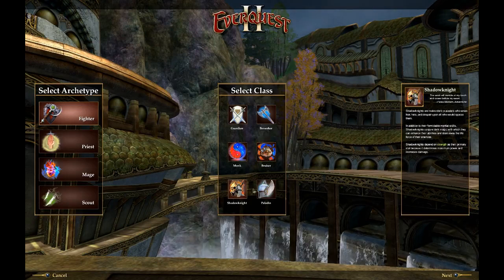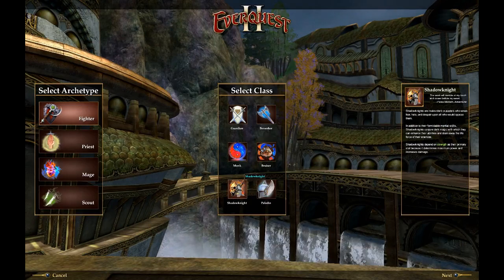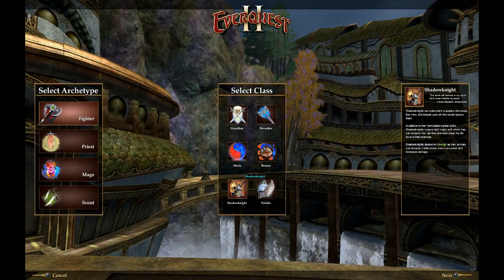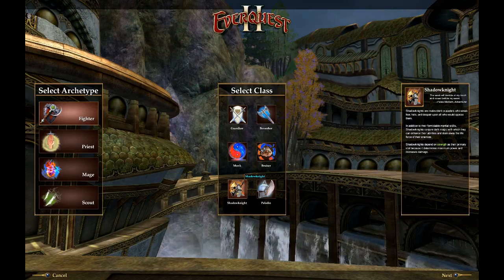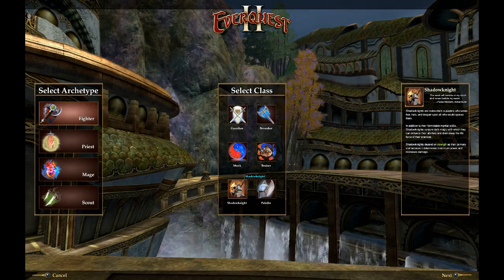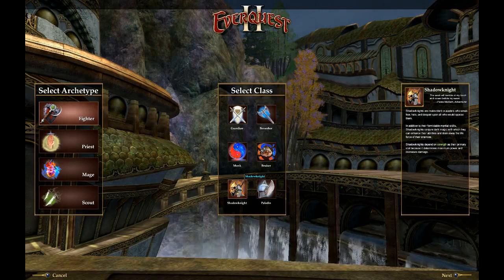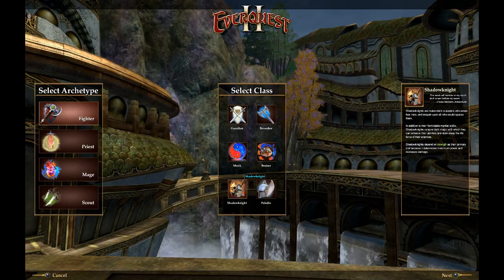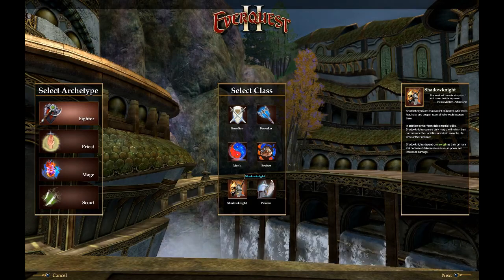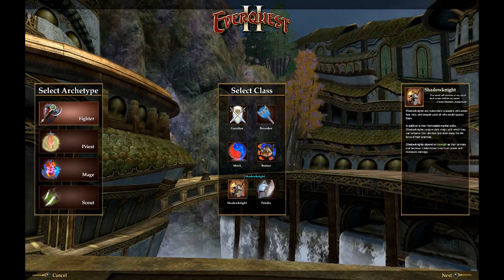I have a Shadow Knight — a 70-something Sarnak Shadow Knight — and I love it a lot. But from what I'm hearing, everybody has a Shadow Knight. So if you plan to make a character, play him up to max level, and get into groups and raids all the time, Shadow Knight might not be your best bet because apparently everybody has one. But if you want to just play and have fun, I absolutely love my Shadow Knight. They solo like a boss, they AE very well, and they're just a hell of a lot of fun to play.